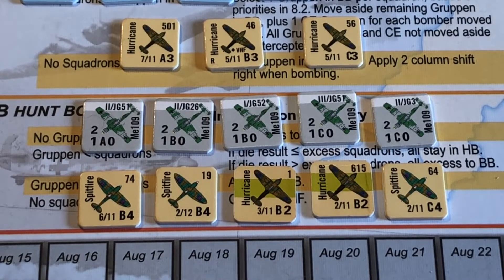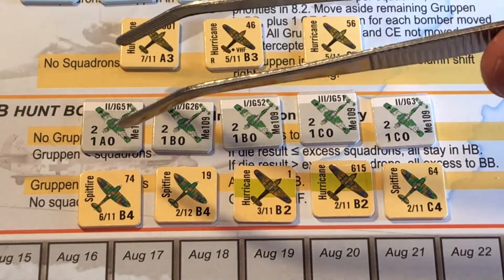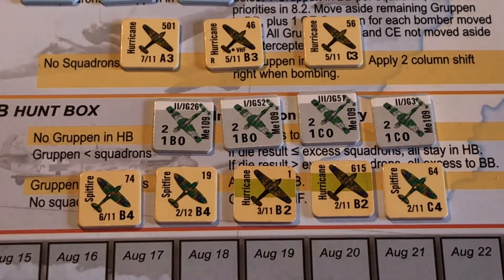Now remember that the lettered row of the combat results table, one above the calculated row: if at least one Me 109 is involved in a hunt or squadron attack — yes it is. So we're going to jump from the D row up to the C row. However it's still a 6 result. So we're looking at L, no effect, D. So L — light loss for A's. Fortunately there's only one of them. So that's a loss of a point, down to minus 2. And no effect for the B's — so they go close escort, which is nice.